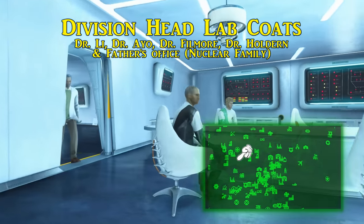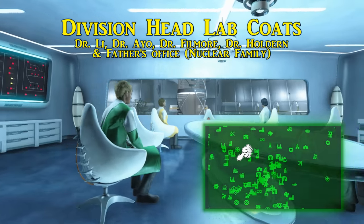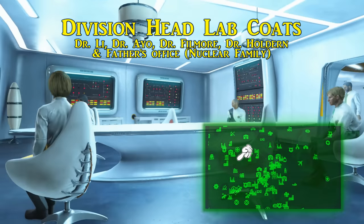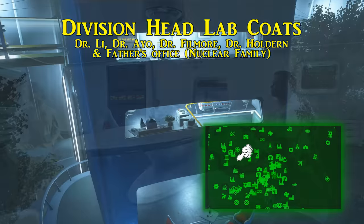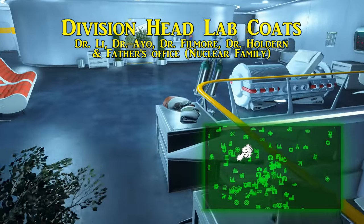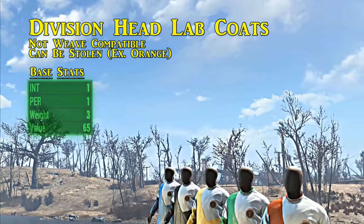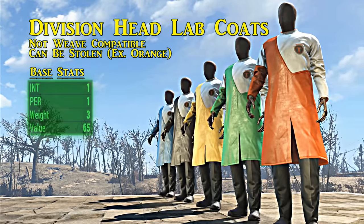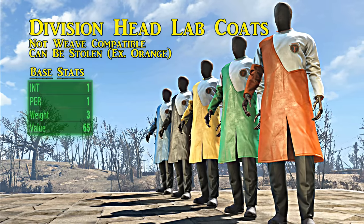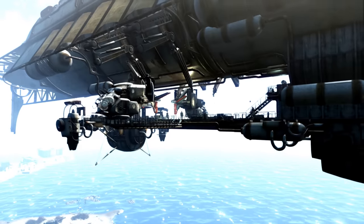Dead last to cover are the Institute division head lab coats. These are only worn by the division heads of the Institute: Dr. Li in Advanced Systems wears the blue variant; Ali Filmore, head of Facilities, wears the yellow variant; Clayton Holdren, head of BioScience, wears the green variant; and Justin Ayo, head of the SRB, wears the black variant — which can apparently also be purchased from the Requisitions Officer. All can be pickpocketed multiple times, except for the orange variant found in Father's office after 'Nuclear Family' completes. All five division head lab coats are statistically identical: no damage resistance, raising intelligence and perception by one.